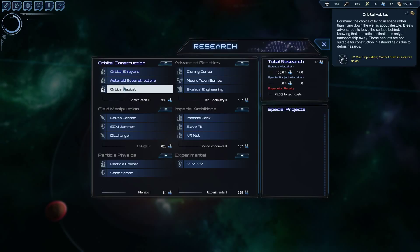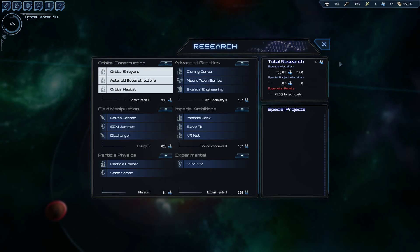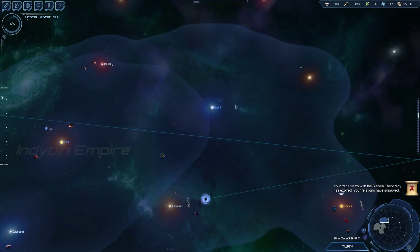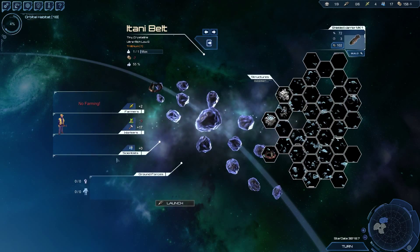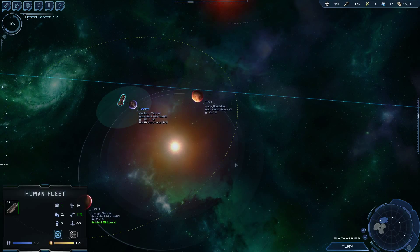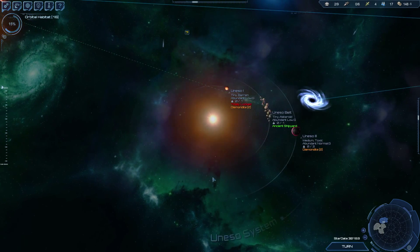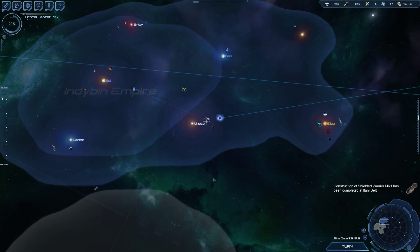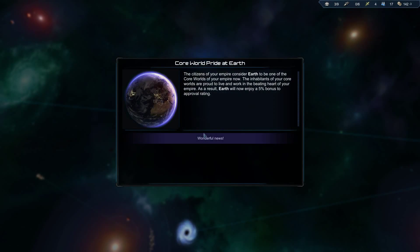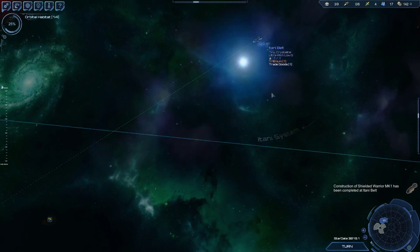The orbital habitat can't be built on asteroid fields, so an asteroid superstructure works even better. Let's do that — it'll only take 18 turns, and it'll let us build more population which means more production, which means more money and more military. We'll bring the construction ship over to the asteroid belt for staging. Core world — perfect, that's what we like to see.